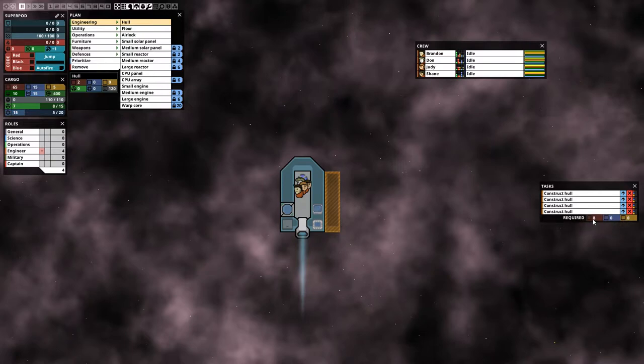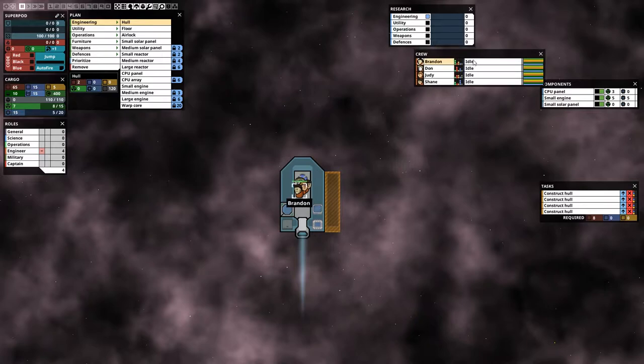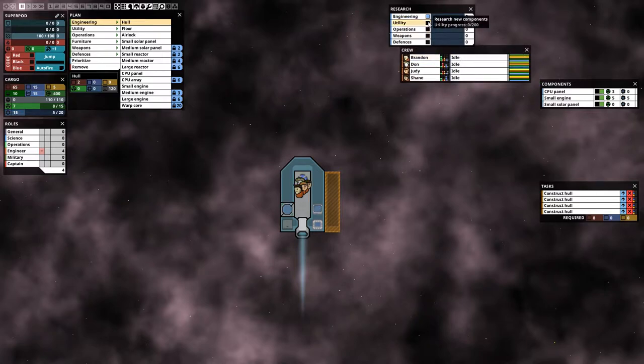Next is the Components panel, which shows the amount of equipment you have on your ship — everything is listed here, you can turn components on and off, and see the power and CPU requirements of each. Then there's the Research panel where you can select what to research and unlock new components — for example a medium solar panel requires two Engineering research points.